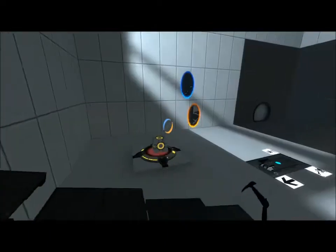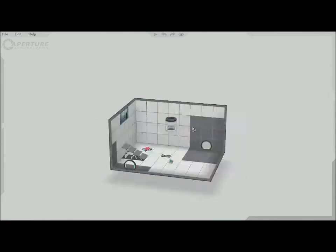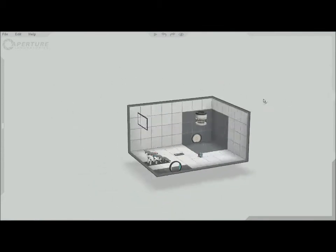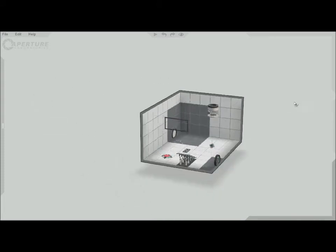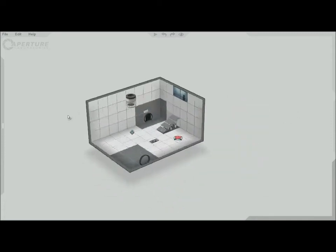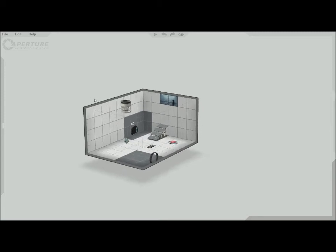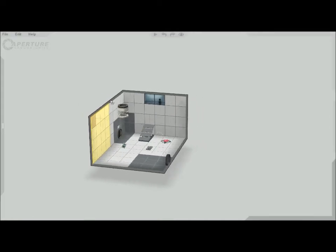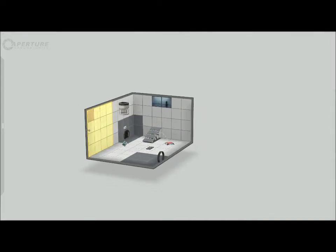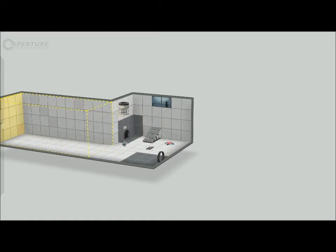So let's go back to edit mode. How do I enlarge my test chamber? Everybody needs something enlarged, whether it be test chambers or other test chambers. To make your test chamber bigger, what you want to do is highlight a wall that you want pushed out, wait for your little double arrow, and then drag it to whatever size you want it to be.